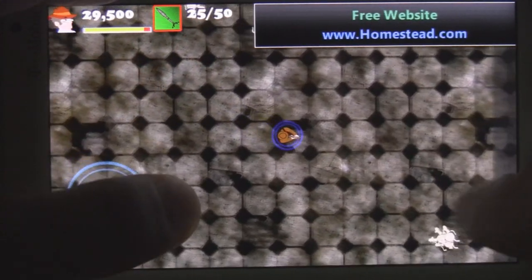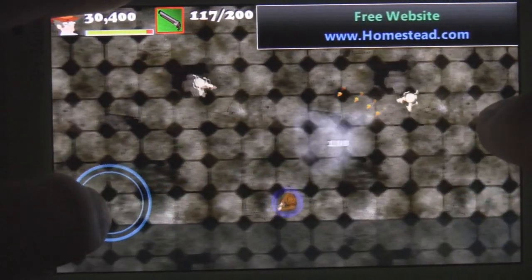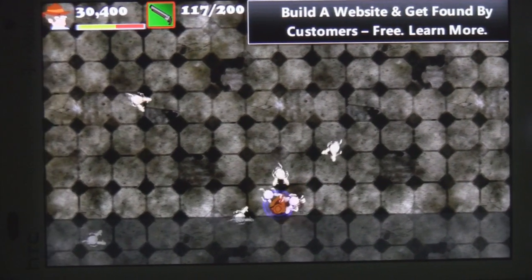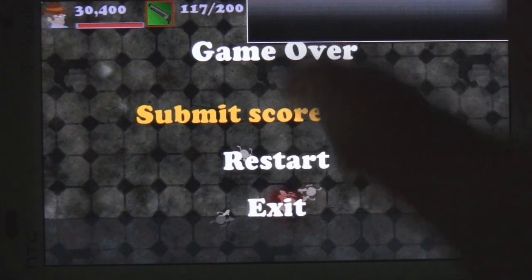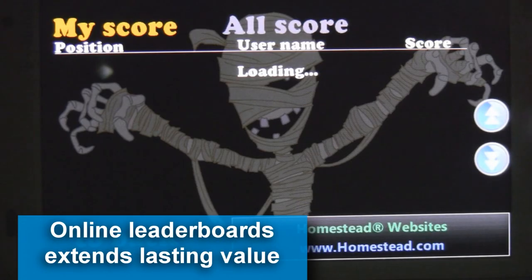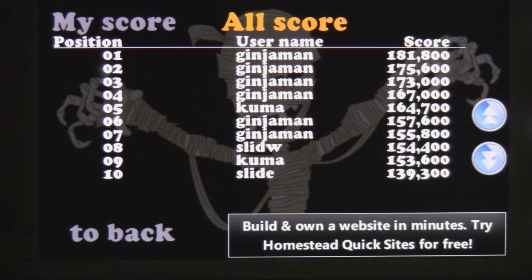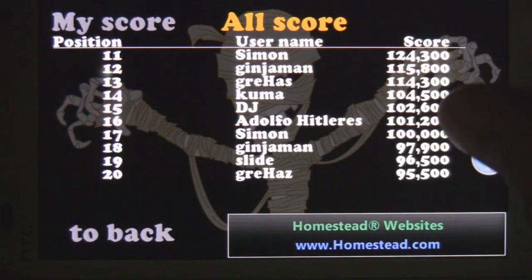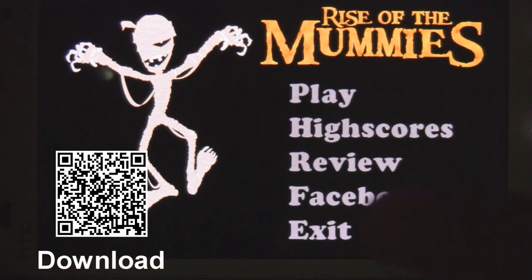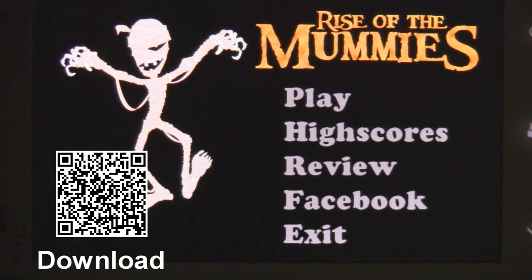Like I said, it would be nice if the game had some actual different levels with different level design instead of just a big square box, but overall the game is pretty fun. After you get as high a score as possible, you can submit your score to the online leaderboards, which adds some extra enjoyment to the game. It'd be nice if it had some weekly modes or something to filter through so that you'd have more of a chance of getting to the top, but nevertheless the online leaderboards are fun. Since it's free, you might as well download it and check it out. You can find Rise of the Mummies in the marketplace for free.